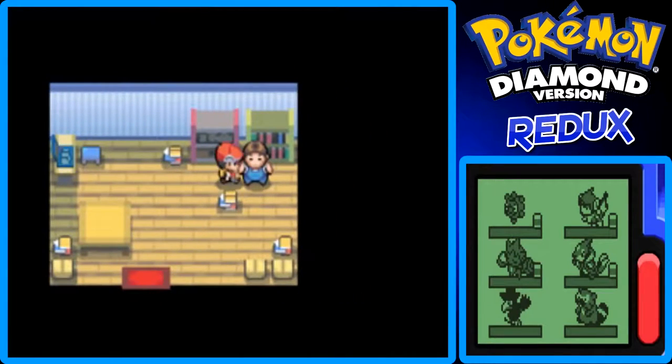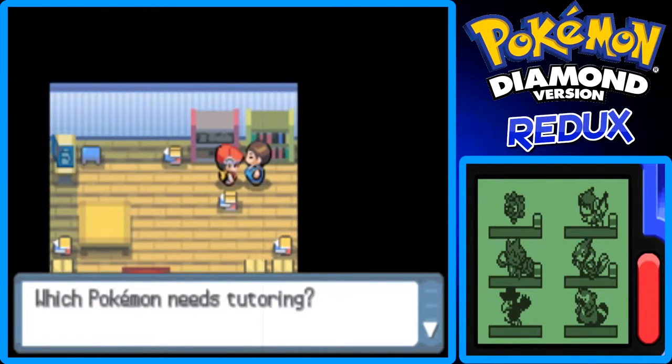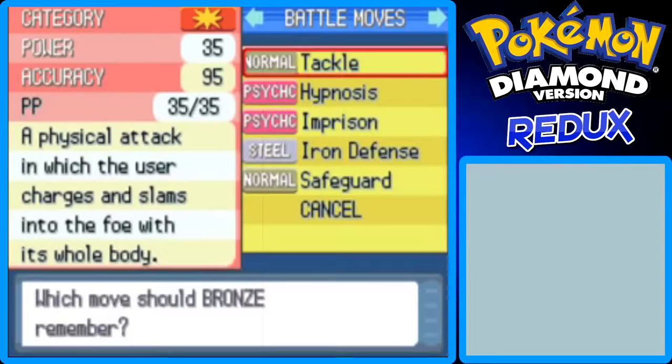Here's the Move Tutor. If you have a Heart Scale, he'll say something like 'That's an honest-to-goodness Heart Scale. Let me guess — you want me to teach one of your Pokemon a move?' You can find Heart Scales in the Underground, and eventually at the end of the game when I'm working on my final move sets, I'll go underground and dig up some Heart Scales. This is a really helpful thing.